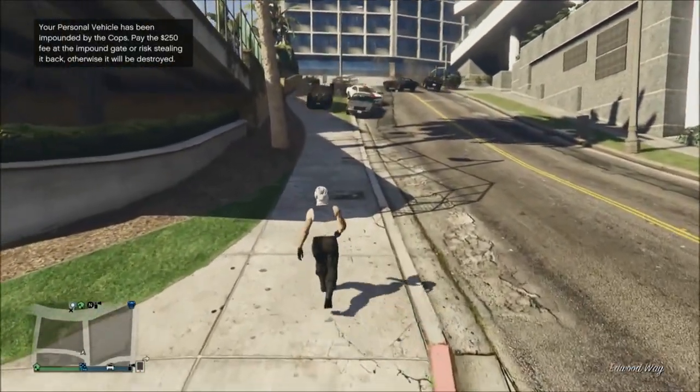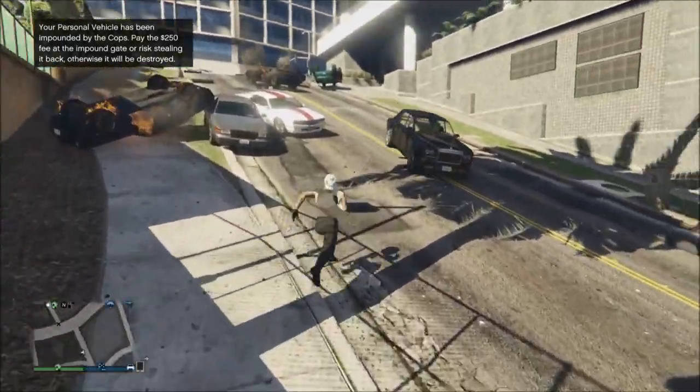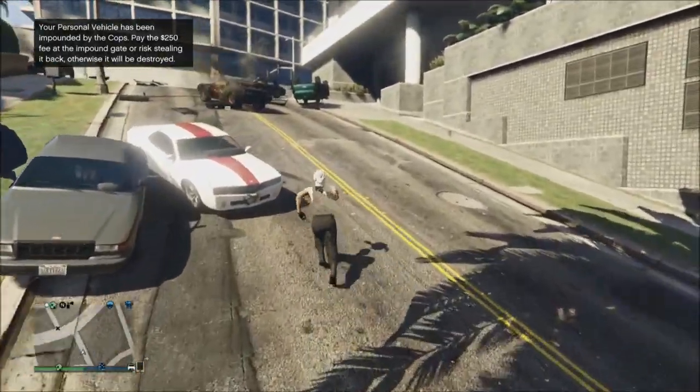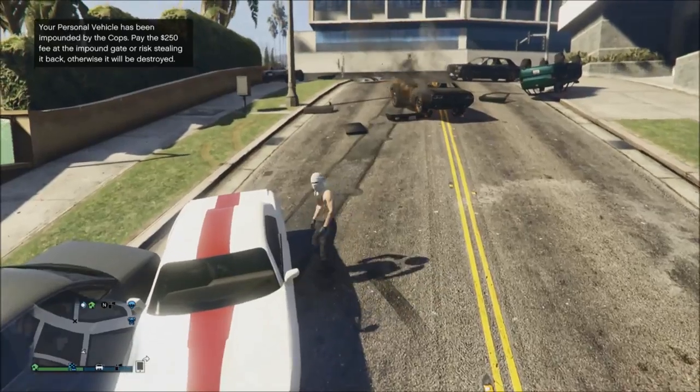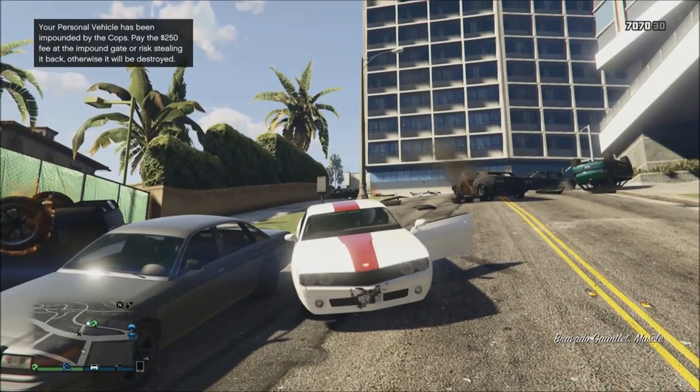When it says in the top left corner 'your personal vehicle has been destroyed,' you can either steal a car or just walk. I'm going to steal a car because it saves some time, and all you want to do is drive to your apartment.